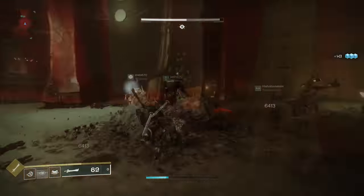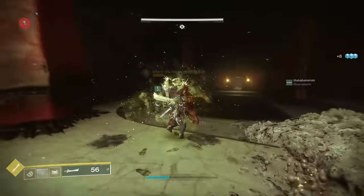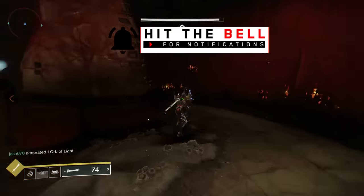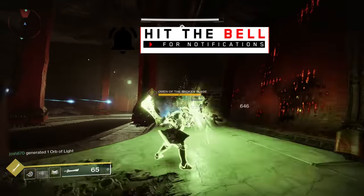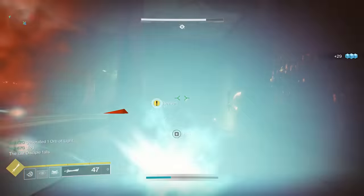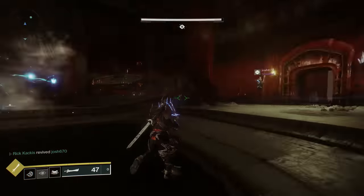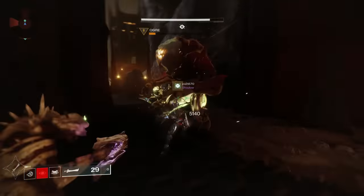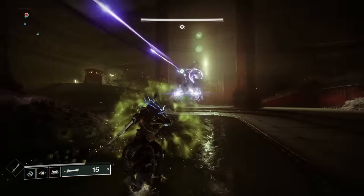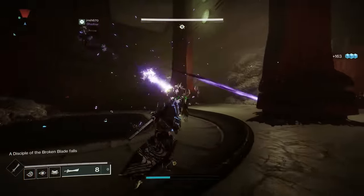If you get the knight boss, you need to smack it to death — the only way you can damage it is by literally melee attacking it with the sword. If you get the wizard boss, you're going to have to do the heavy attack for your sword. Normally you slam the ground with a hive sword, but for this specific dungeon sword you actually shoot an attack at range, basically like the Black Talon or a Dawn Blade. This is the only way you can damage that wizard boss. Finally, for the shrieker, you're going to have to block — that's going to reflect the incoming attacks from the shrieker back to itself from your sword, and that will eventually kill the shrieker.